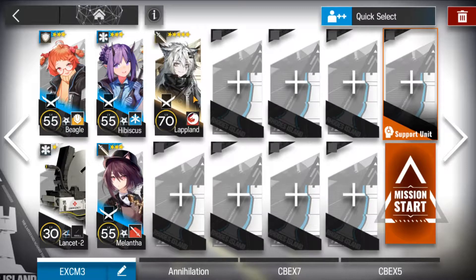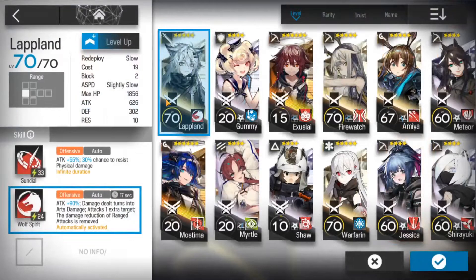If you don't have Lapland, you can find her in the support unit. Just make sure she is at least Elite 1 Level 50 with Skill 2.